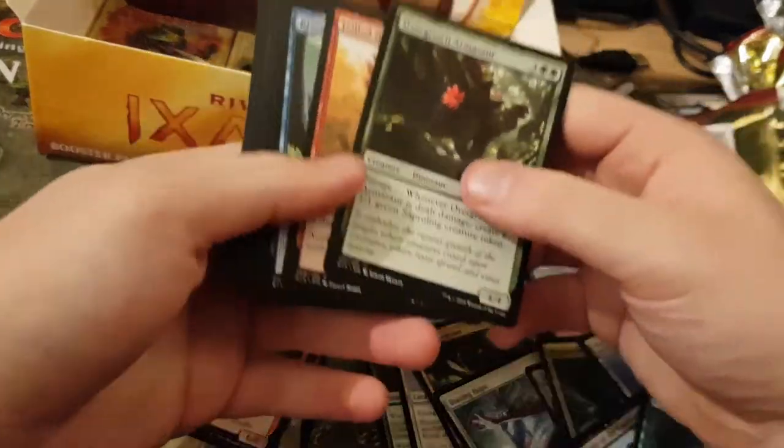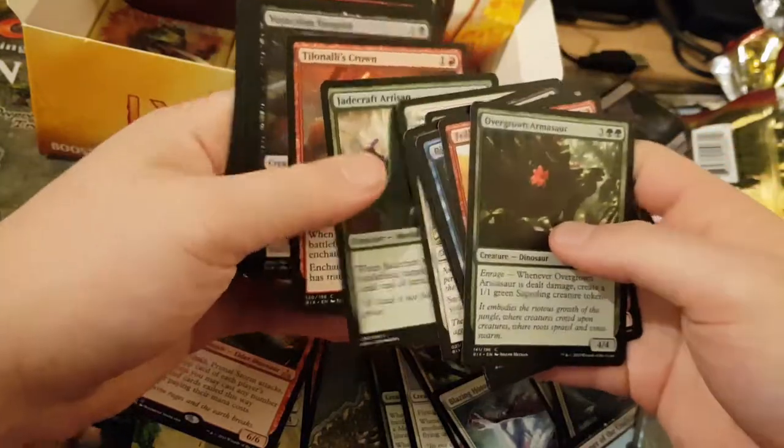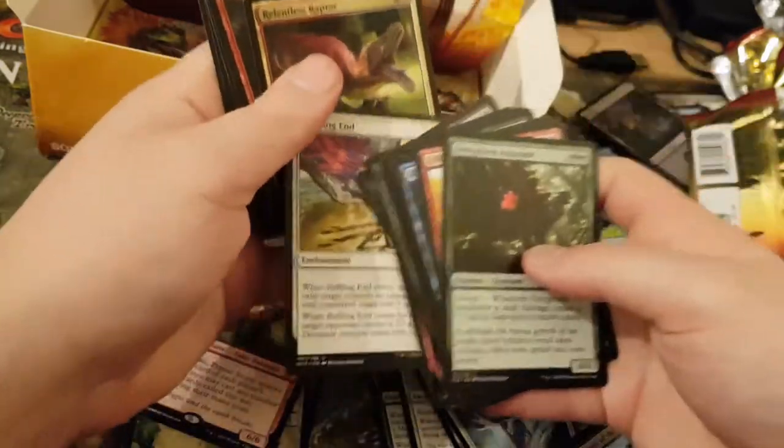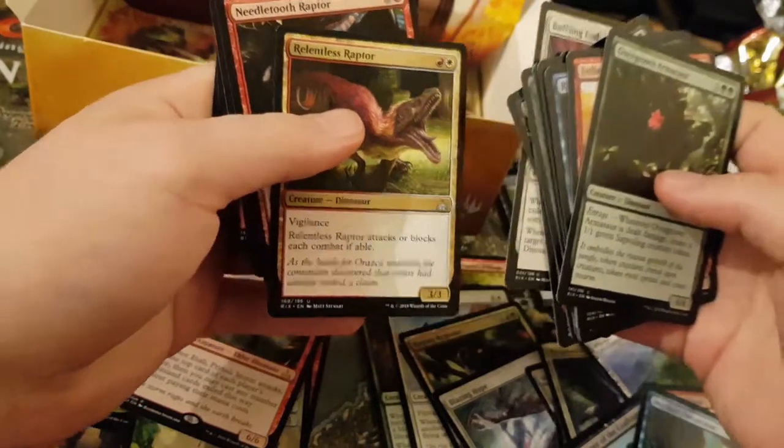So far, so pretty good. We've got a few packs left — about three or four more. Baffling End. Raptor — I've seen this actually, potentially being played in Mardu. That'd be quite good.